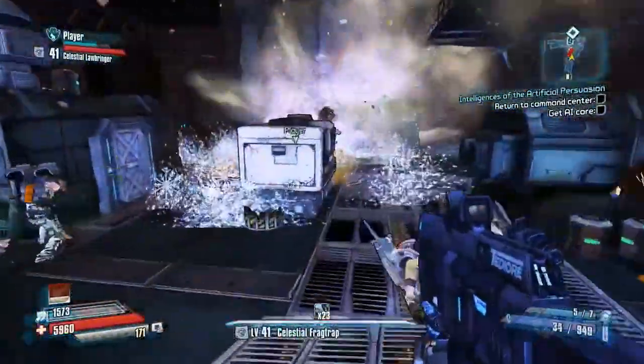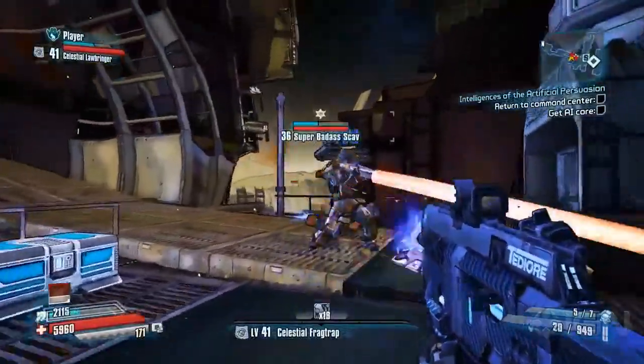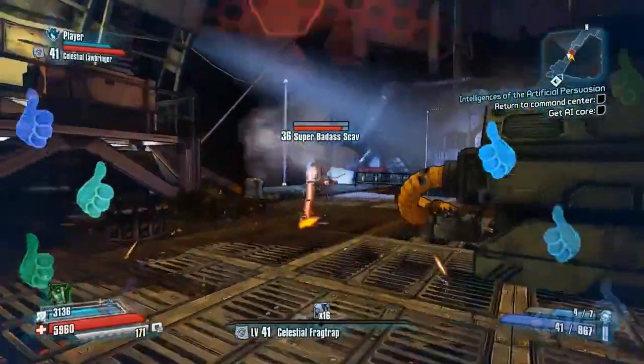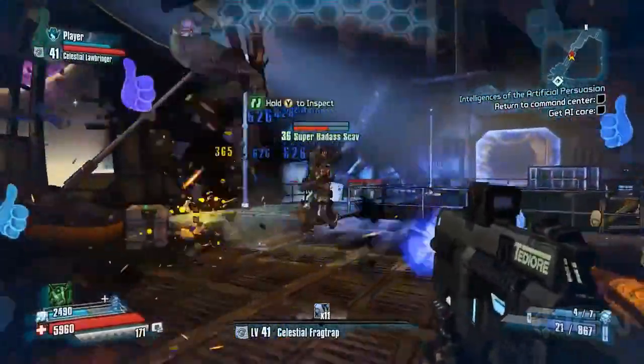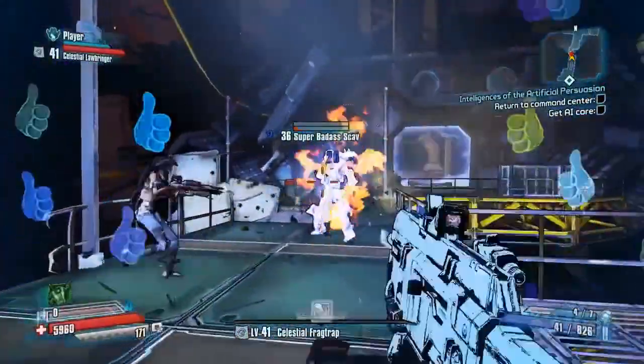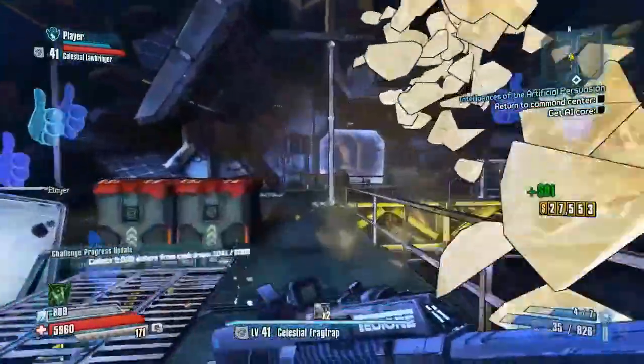The One Shot Wonder skill uses every shot in your clip at once and combines all the damage, so if you're against bosses it could come in handy for a critical or something. Clapping the Box lets you digistruct a giant bomb that hurts everything around you when it explodes.